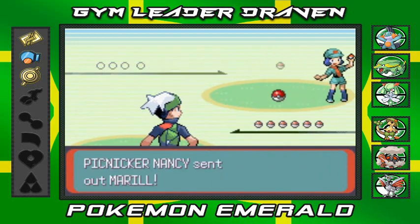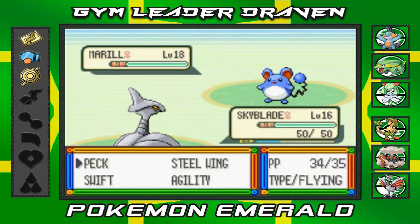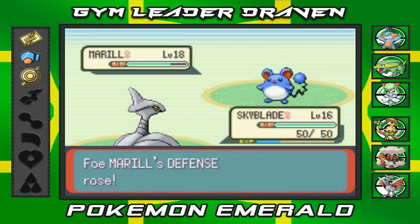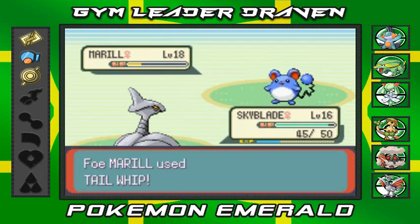Picnicker Nancy comes out with Marill. Alright Skyblade, let's go - Peck attack! I wonder if Skarmory learns Drill Peck later. Another Peck, and Nancy lowers Skyblade's Defense. Peck again, Nancy uses Water Gun. We keep going with Peck. Skyblade is doing great!